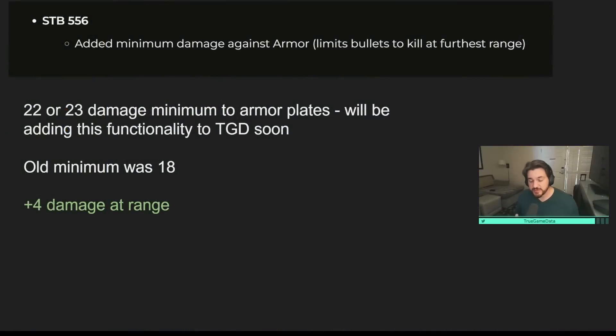This video is focused on weapon changes, so we'll go one by one. The first weapon change was the STB-556 — they added a minimum damage against armor. Some weapons have a minimum armor damage value: if a player is wearing armor and takes a hit below that threshold, it gets updated to that minimum. So if they were supposed to take 18 damage, it now becomes 22 or 23. It's like plus four damage at range — not a huge change, but a nice little buff for the STB at range.